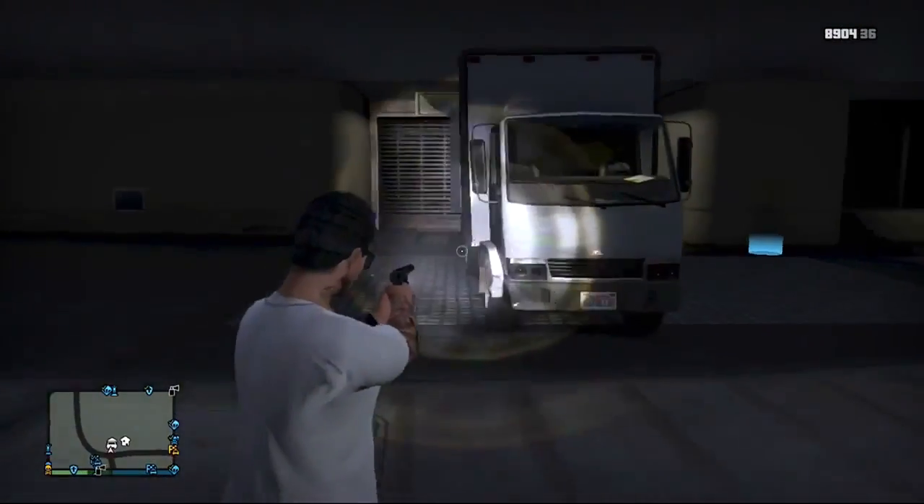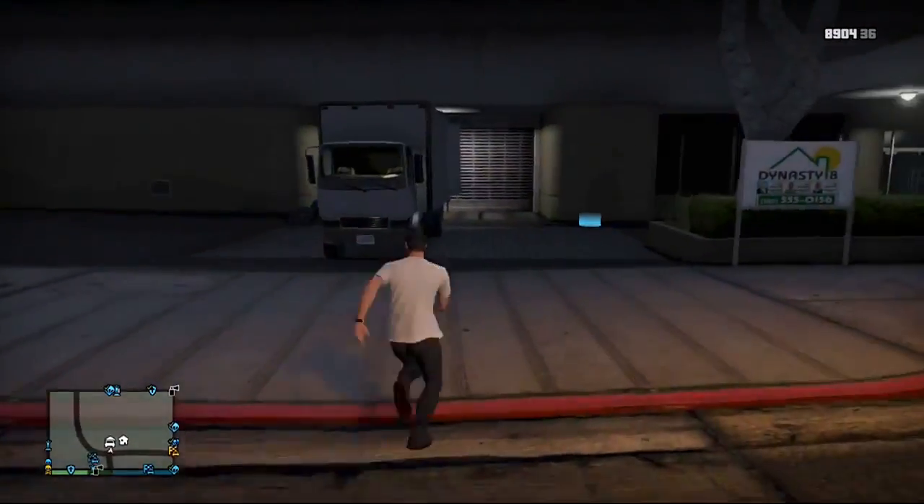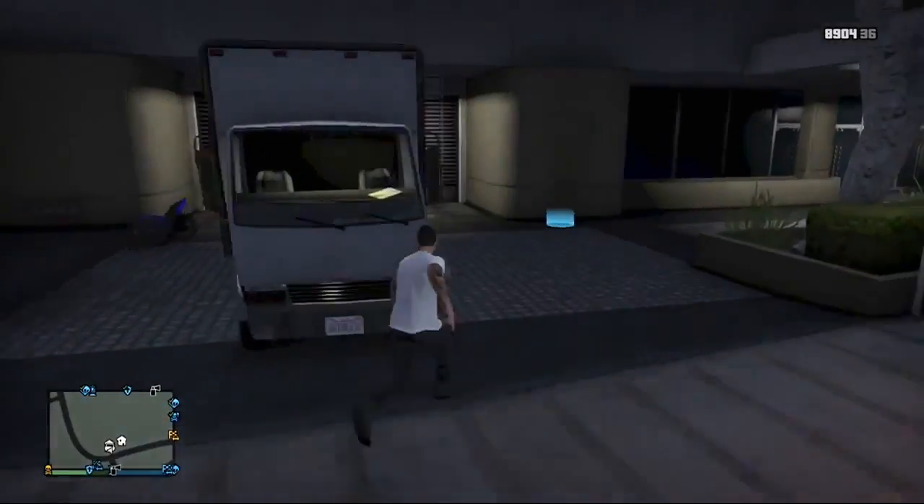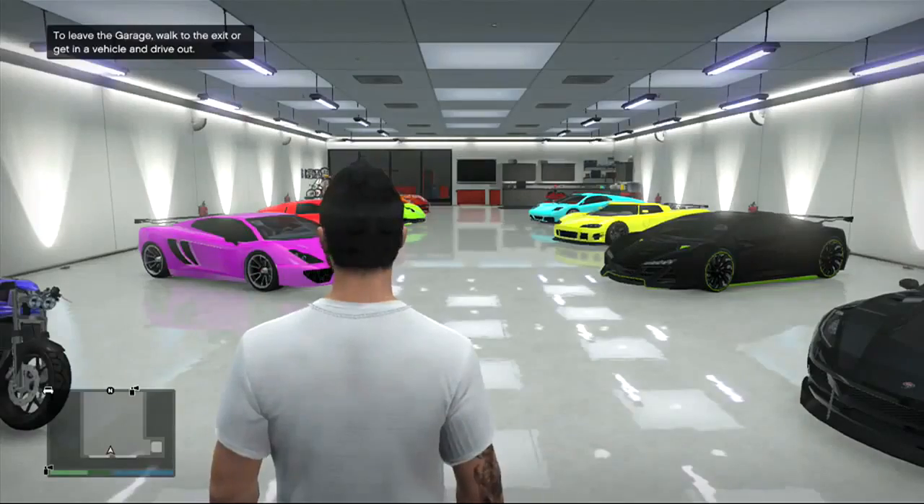Now what you want to do is jump into your game and get a mule. As you can see here I've parked outside my garage just like that. Now what you want to do is go back inside your garage.